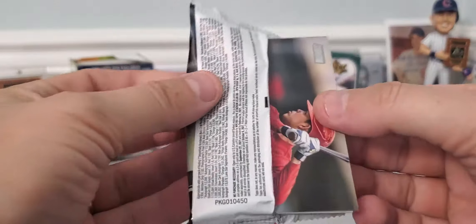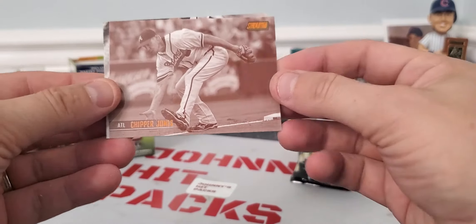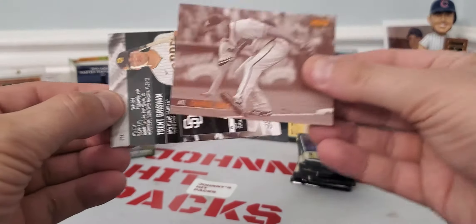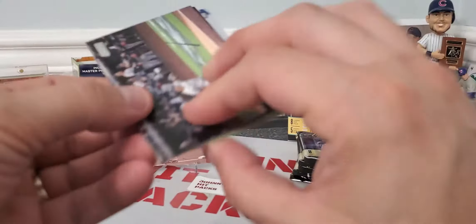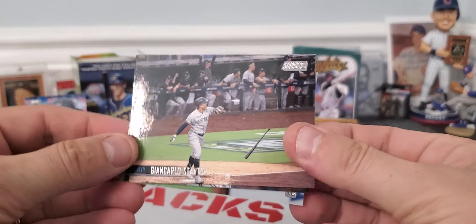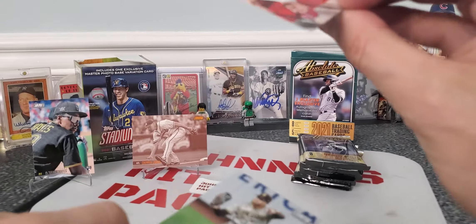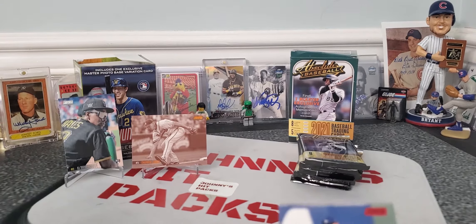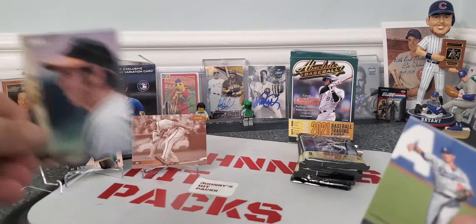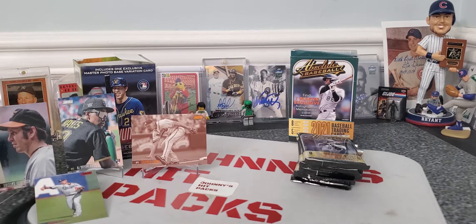Last pack — Stadium Club's kind of leaving the door open for Absolute Baseball. There's a Chipper Jones, looks sweet, sepia card. Shout-out to Adams Baseball Cards — he's a Chipper fanatic. There's Stanton, Kyle Schwarber who is on fire, and Trent Grisham who's also doing well. So guys, I would say the top three cards for this would be the Ke'Bryan Hayes, the Chipper Jones Sepia, and I'm going to put the Brooks Robinson — and maybe honorable mention, the red parallel of the Gavin Lux.